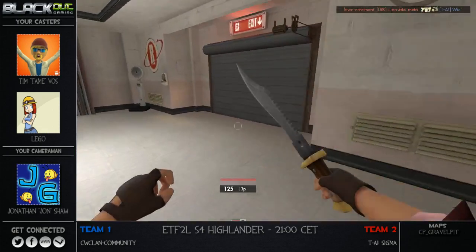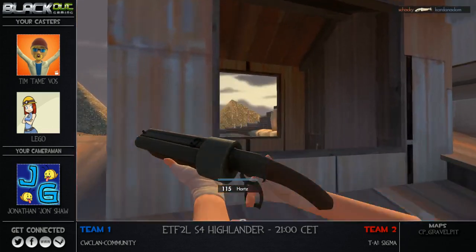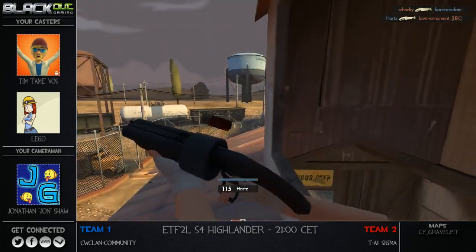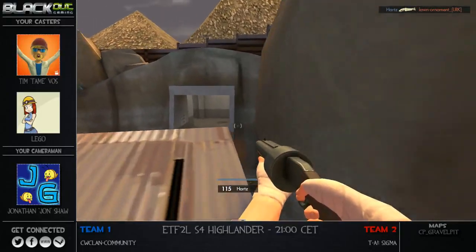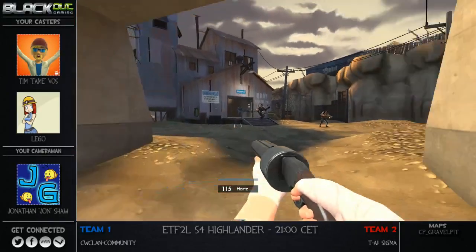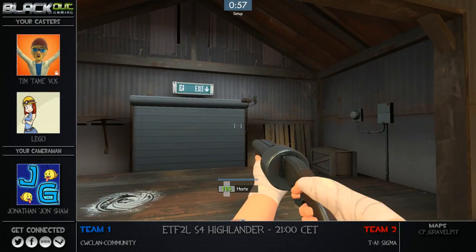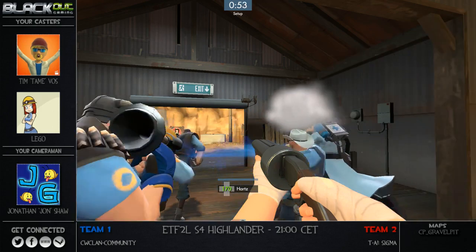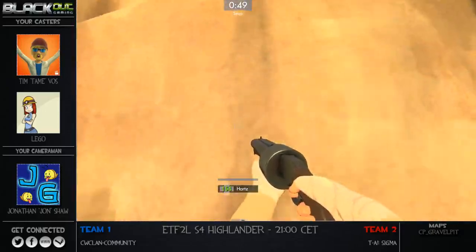We're bringing you some ETF2L Highlander action here tonight on CP Gravel Pit, which works in the ABBA format — excuse me — that is where one team attacks and the other team defends, then the teams swap roles, and whoever has the better time will take the round. You play two rounds of that to see who takes home the victory.